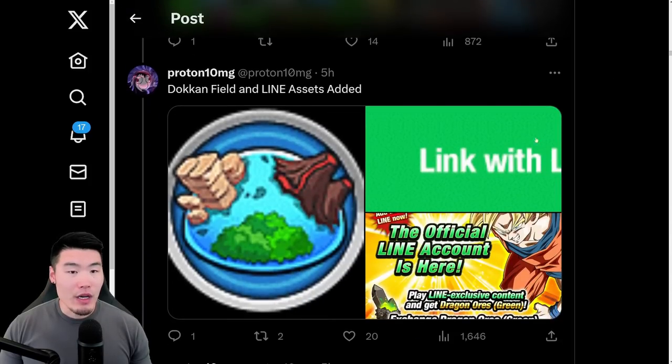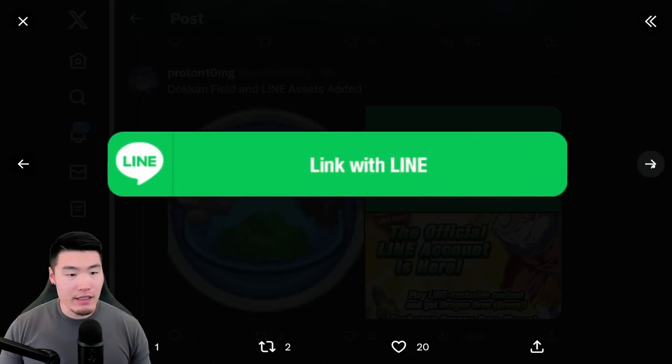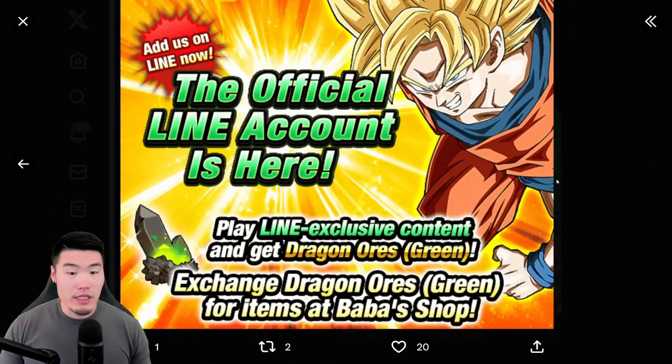We also have this Dokkan Field and Line asset added for Global, which is pretty interesting. I assume we can also get these Dragon Ores through Twitter or Facebook as well, but that remains to be seen. Either way, we will be getting these free Dragon Ores for logging in and for sharing the celebration on social media, and of course these can be exchanged for actual Dragonstones in the Baba Shop.